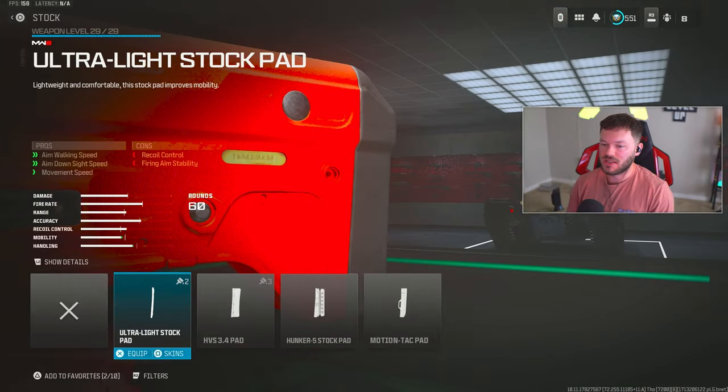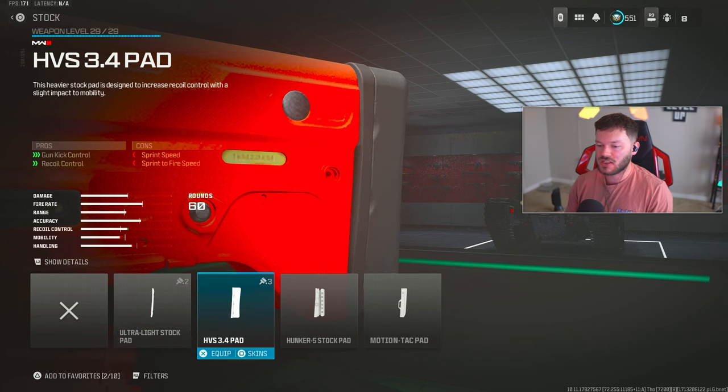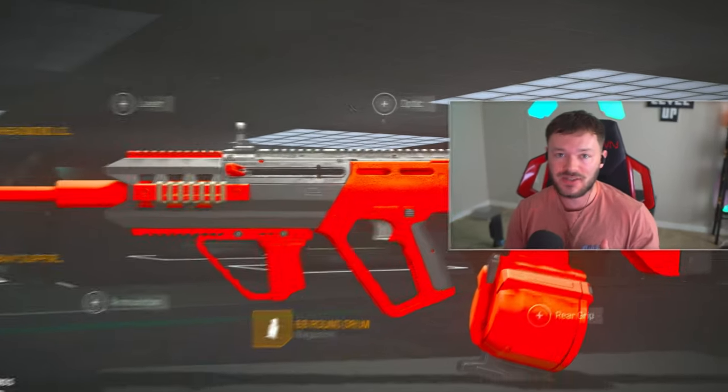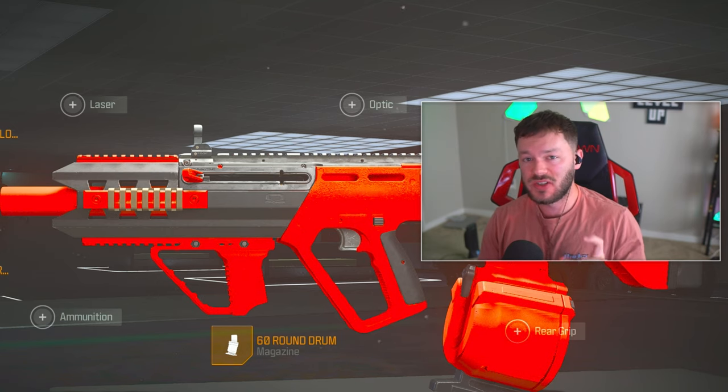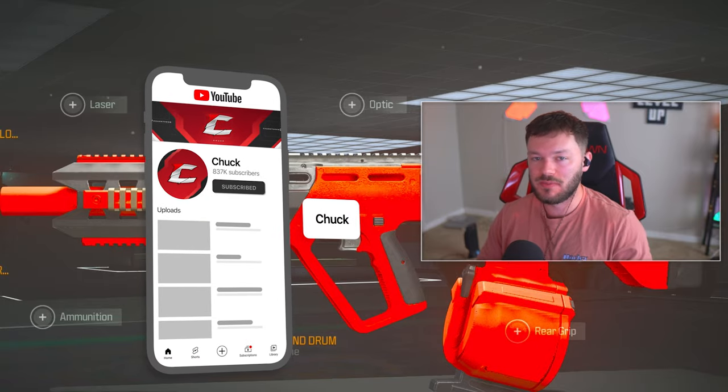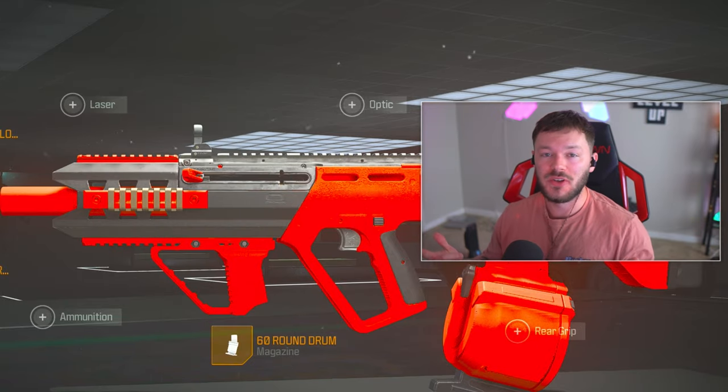Last but not least, in the stock section we're going with the HVS 3.4 Pad for gun kick control and recoil control. Breaking out the stats: 20% recoil gun kick reduction, 8% horizontal, and 8% vertical - a ton of recoil control benefits for this build. You guys are going to be absolutely beaming. You'll see that in the 30-plus kill gameplay I have for you today - there's an absolute clutch W I want you to see. If you enjoyed this build, give it a like and subscribe.